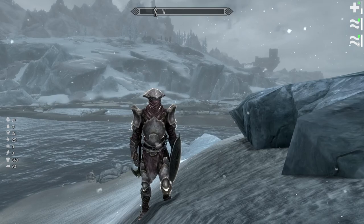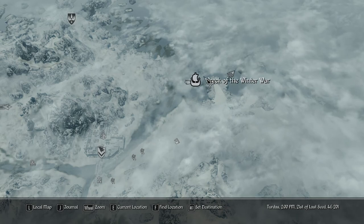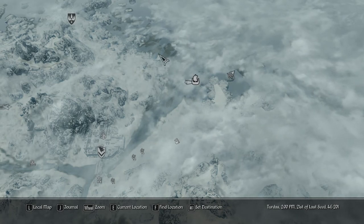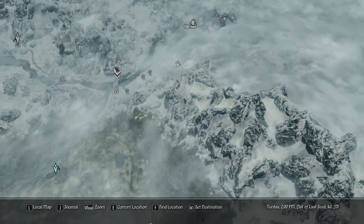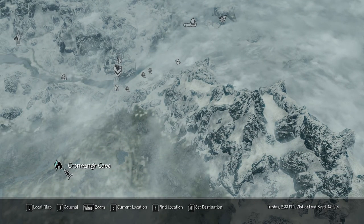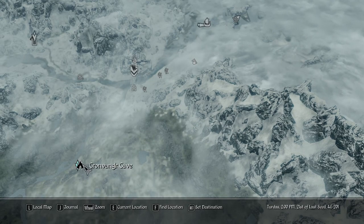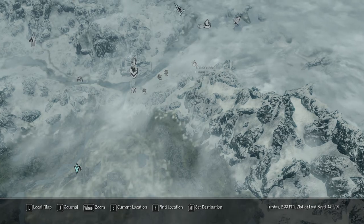We are in and around Windhelm, still trying to peace that area, and we've found our new location: the Wreck of the Winter War, as well as the Coastal Shoreline, which will give us plenty to do. We also have Forsaken Cave and Kronvarger Cave coming up later, and maybe we also want to get a horse.